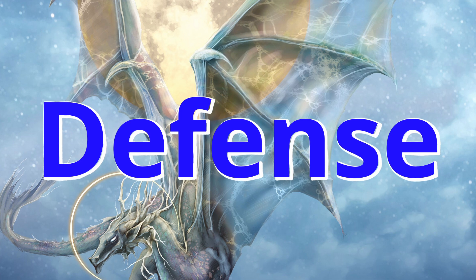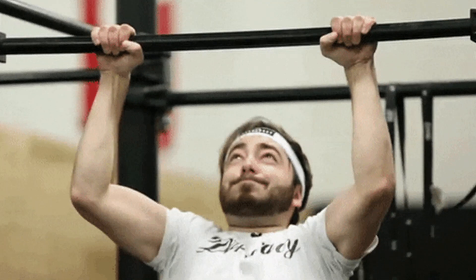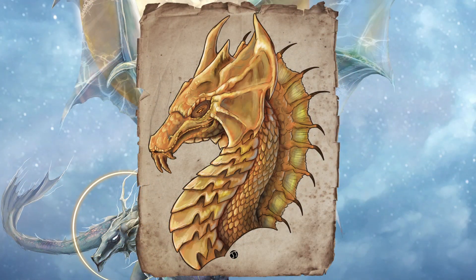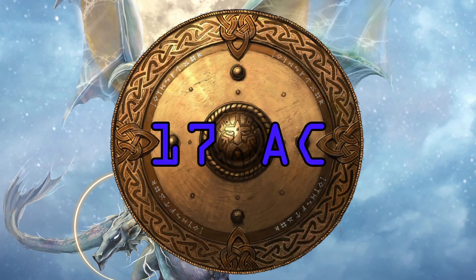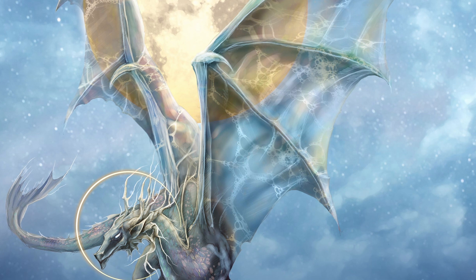For defenses, this dragon is already off to a bad start from the skills segment, and it pulls up to the party with 172 max health — the exact same amount as the Brass Dragon — and that does not persuade me to score it any higher here. With a more frail AC of 17 — and yes, 17 is very high AC generally speaking, but for a dragon, it's lower than other CR 13 dragons like White or Brass.